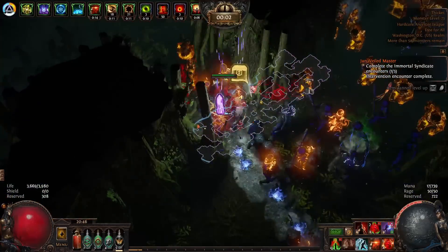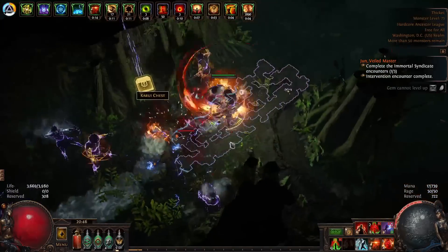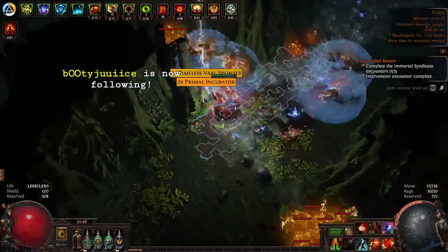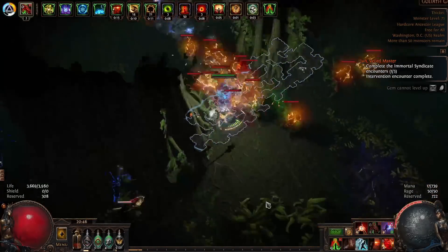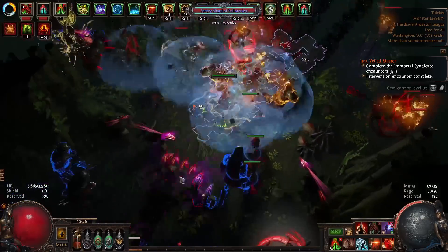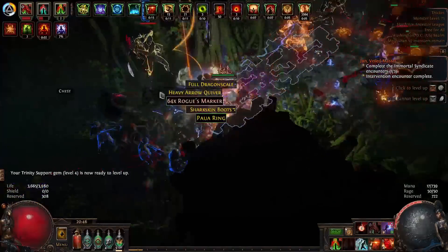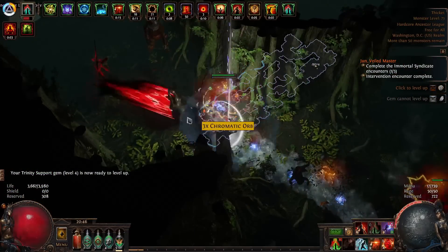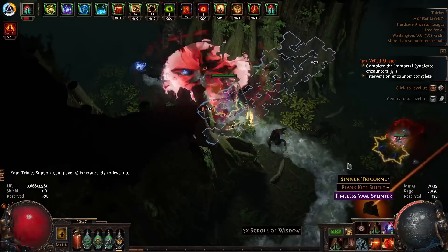I got an early Six Link and ended up using Life Tap for a while because I didn't have minus mana rings — and I still don't — but I got a Reservation Jewel and that kind of fixed it as well. So now I'm using Elemental Damage for the Attacks. For leveling, I actually recommend you level with a two-hander still. Two-hander is just so much better until you get the Thrust Breath. You can get that at level 50, but if you don't have that, just stay two-hander basically.